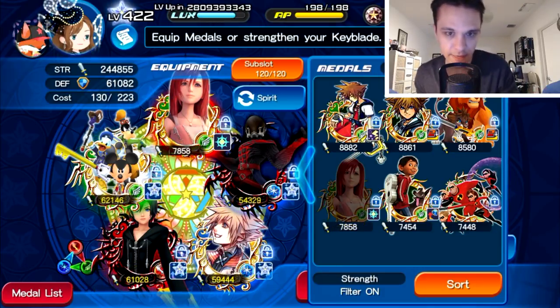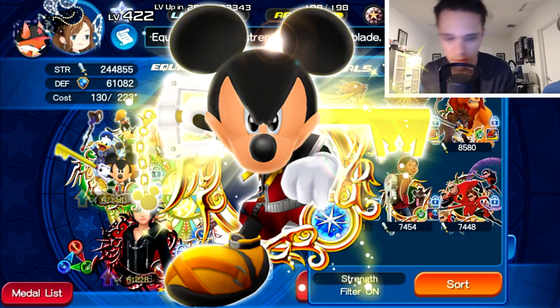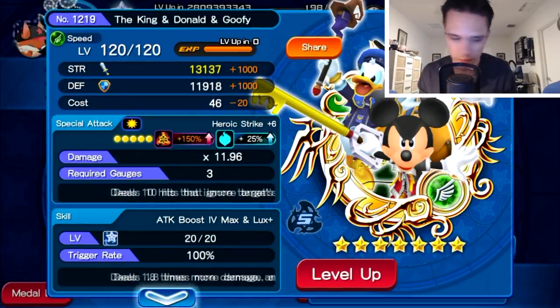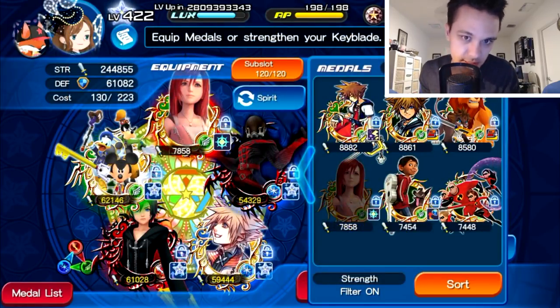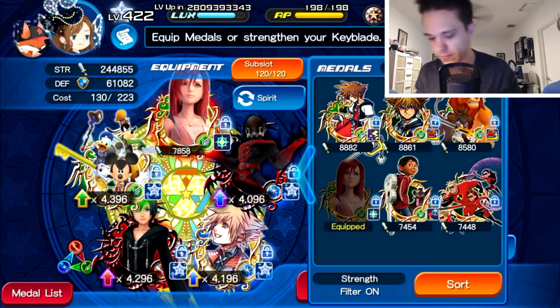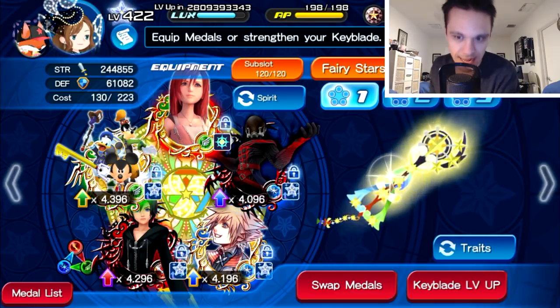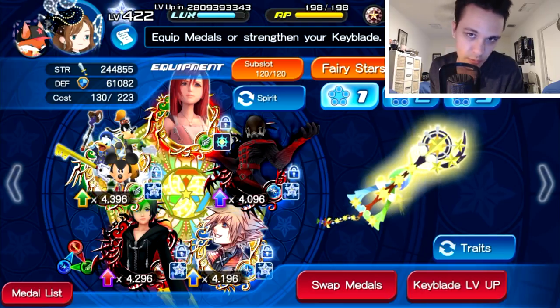Other medals similar to this in the same category are HD King Mickey EX, Key Art 13, and King Donald and Goofy. Any of these medals that ignore attributes are perfect candidates for raid boss setups. But aside from raid boss farming, if you're not particularly interested in that or you already have good setups, then you don't have to worry about this at all.